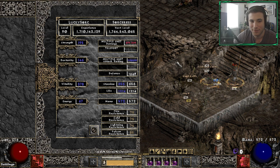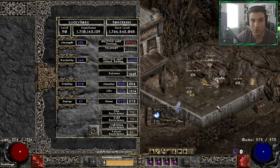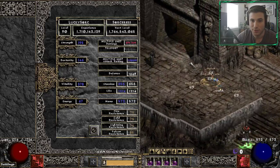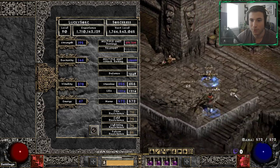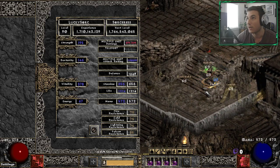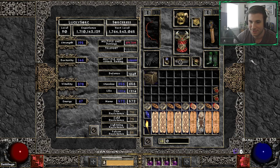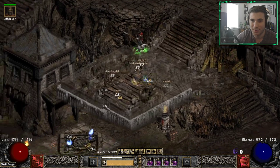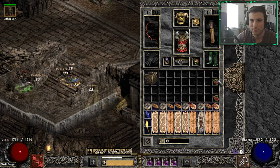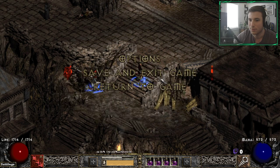Our multi-shot damage is a cool 27 to 30k, dealing both fire and cold damage. Just for reference, my Amazon that we just hit level 99 on with all the top damage gear is only doing around 16,000 on the top end, and the minimum damage is quite low - under 2,000. So this is a really nice consistent number, and we can run a cow map to see what it looks like.